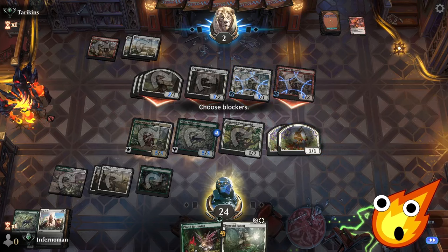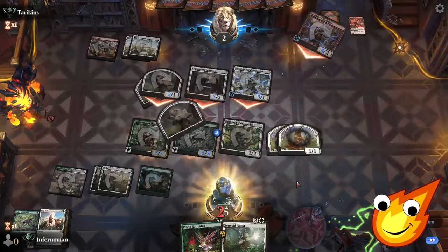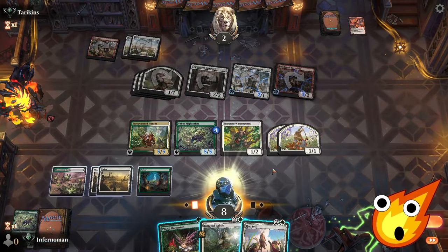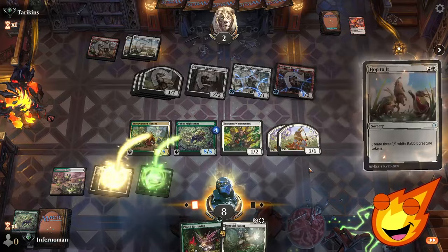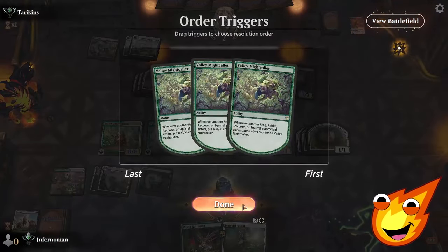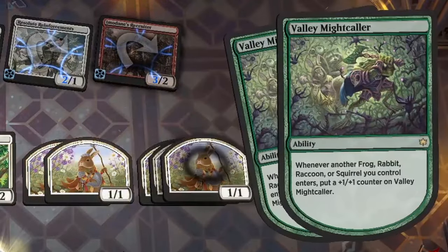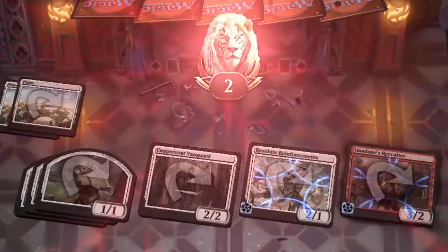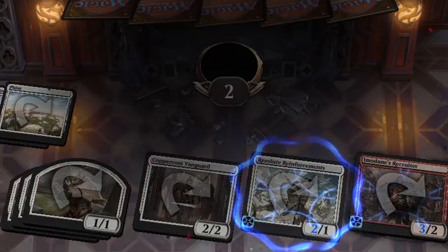Even with all that damage, we're down to eight. They are now on the backswing. And here we go, everybody — we beat our opponent here. There's three Rabbit tokens. So many bunnies! Big, wide beatdown. There we go, everybody — that was the win.